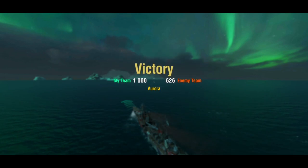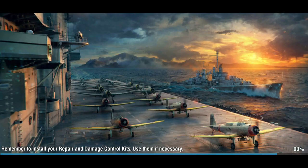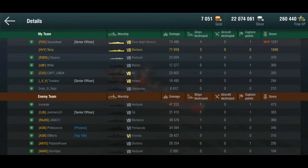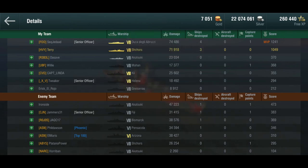I did not even see that Akatsuki! The Duca did what the Duca is supposed to do — well done! That was a close one. We only had 10 seconds left and they were leading on points, but we made it. We did 71,000 damage and three kills. The Duca got the other four. The Duca and I together did 145,000 damage while the entire rest of the team combined did maybe 50,000 to 80,000 — together we did more damage than the whole rest of the team.